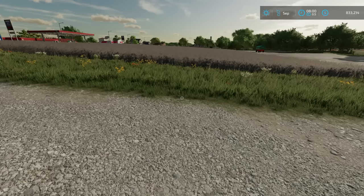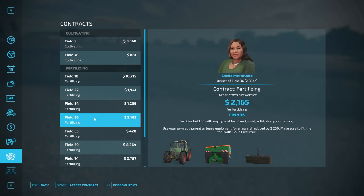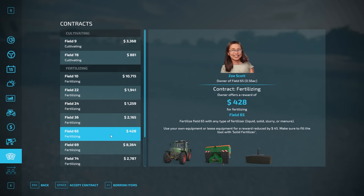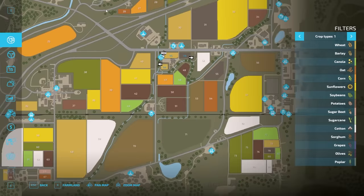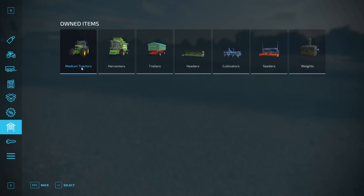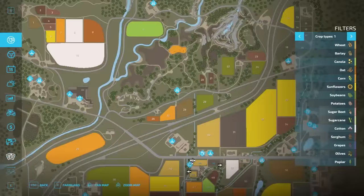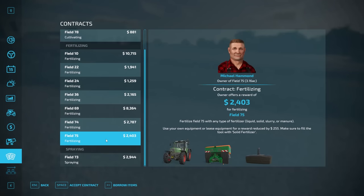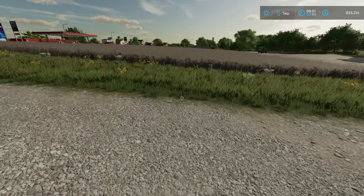Number three is doing fertilizing contracts. If we come into our contract menu, there are lots of fertilizing contracts. Some don't pay as much — like $428 for field 65 — but ones like field 10, a fairly large field, will pay $10,000 to fertilize. I typically go to the store and purchase a fertilizer spreader for $25,000 — 42-meter working width, holds a fair amount. You can also lease it. You can accept multiple fertilizing contracts at once and make about $20,000, spending only $3,000–$4,000 on fertilizer — a very high profit margin.